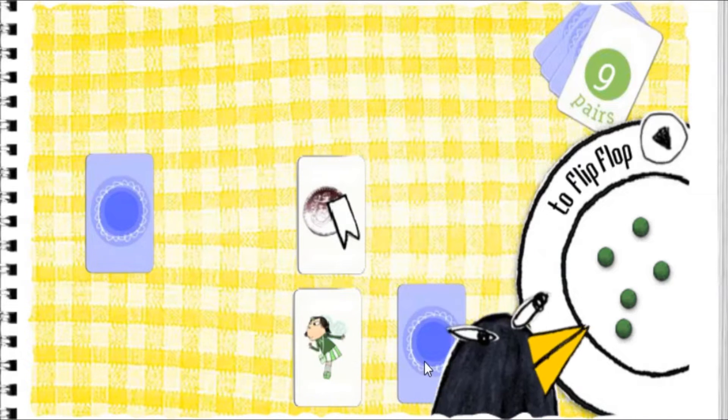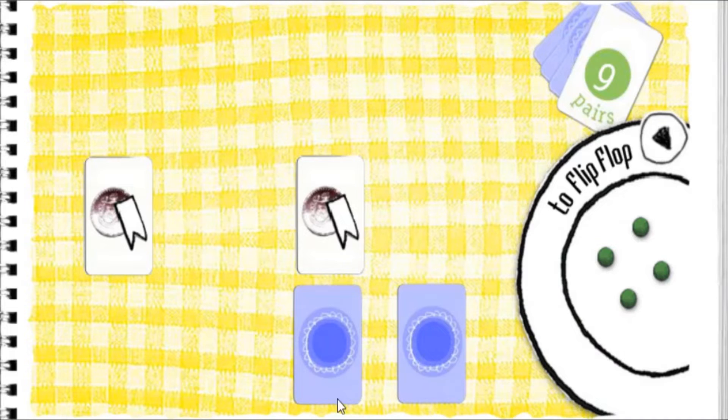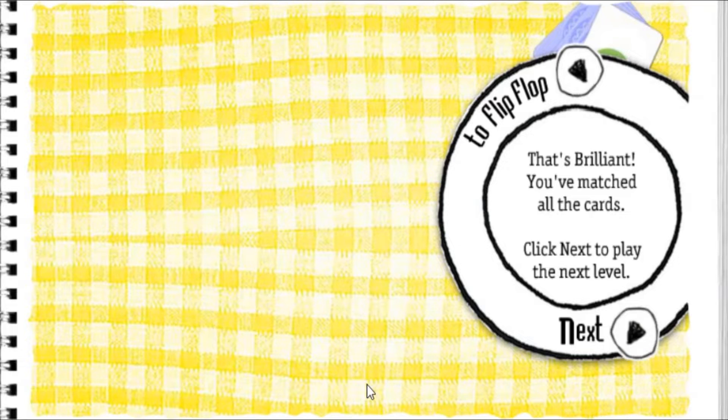Coin. Tooth fairy. Coin. Coin — you've got a match! Tooth fairy. Tooth fairy — you've got a match! That's brilliant. You've matched all the cards. Click next to play the next level.